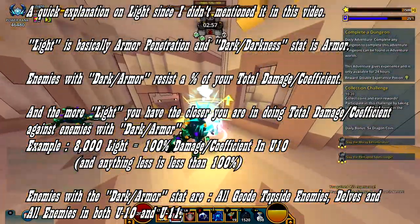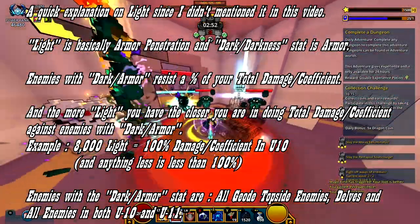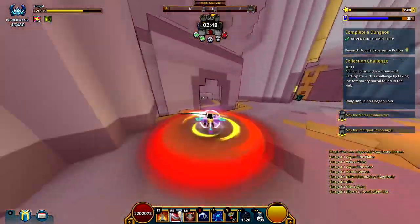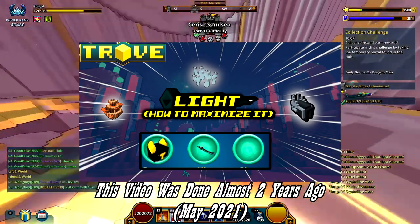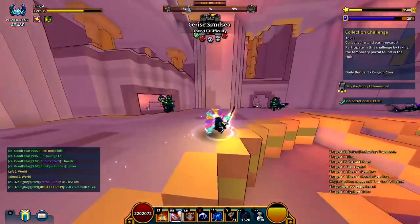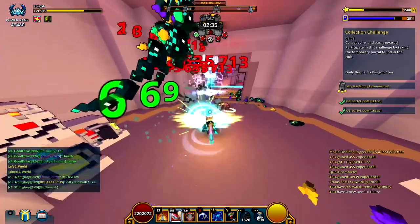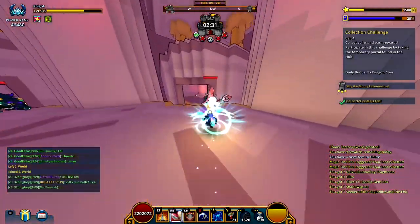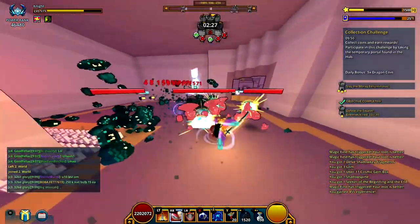This is going to be a video just to showcase what are going to be all of the items that grant the highest amount of light and where to get them — not a showcase on how to increase your light the fastest. This is just going to be an updated version of a previous video I've already done. This is not a guide; this is just a showcase on every single item in terms of its light value. With all that out of the way, let's continue.